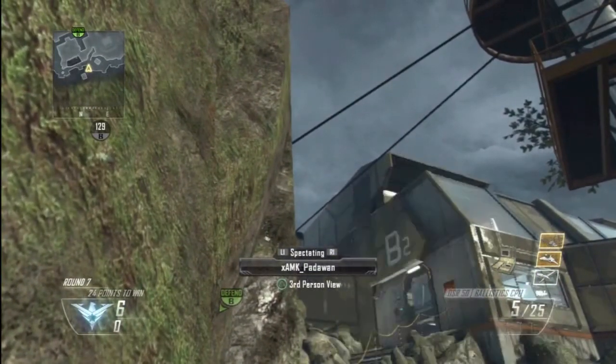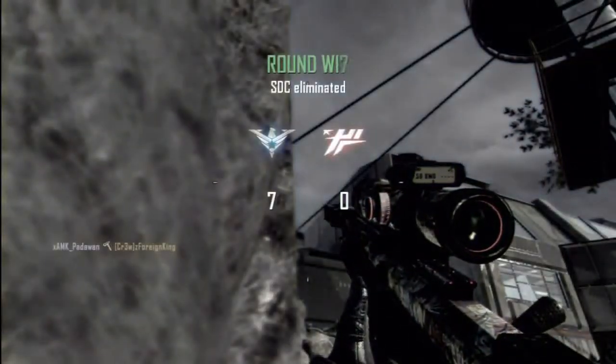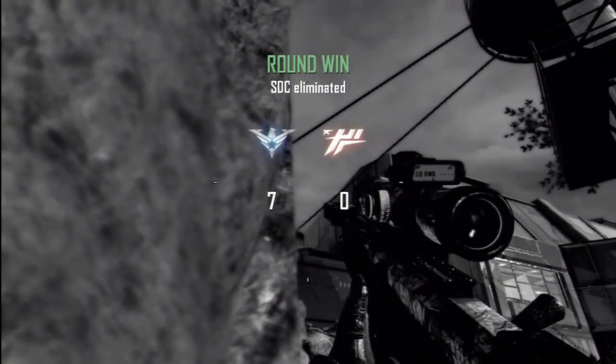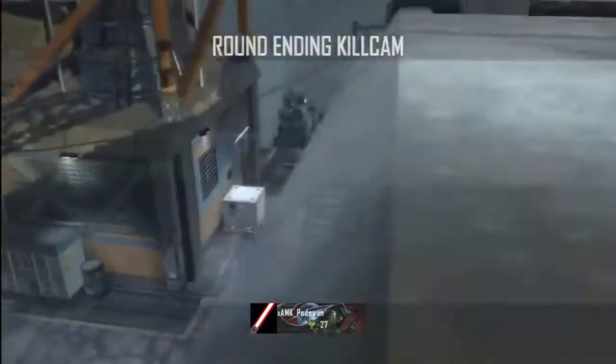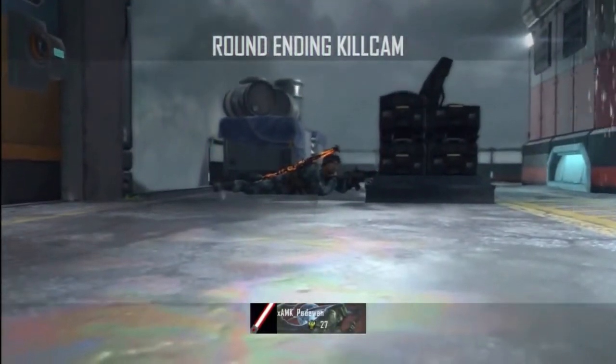You're going to use the bottom part of your DSR crosshair, or any sniper as long as it does not have the laser attached to it. Put the bottom part of your sniper crosshair in between where those two nines are on the wall, then throw your combat axe and you should get a very nice bank to defend the bomb in style.